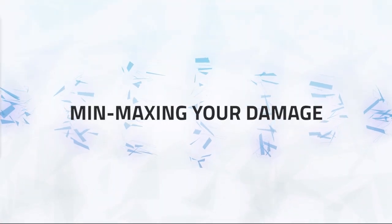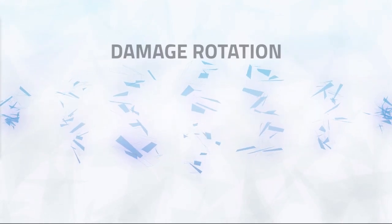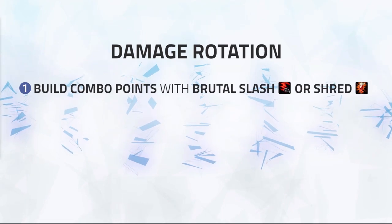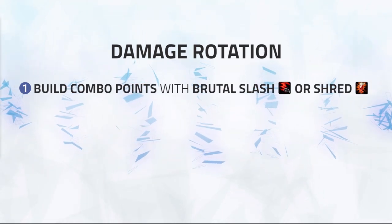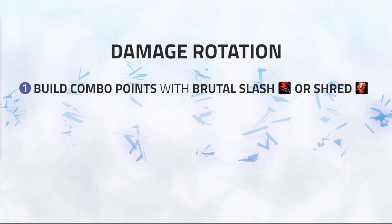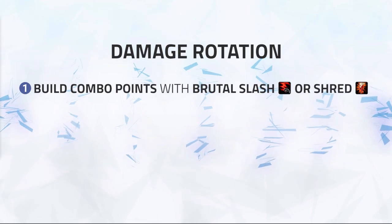It's important to know your damage rotation in order to deal as much damage at all times. Your normal rotation will look something like this. Number 1: build combo points with Brutal Slash or Shred. If there's only 1 person in range, use Shred; otherwise with 2 or more targets, use Brutal Slash to get more combo points as it costs less energy.